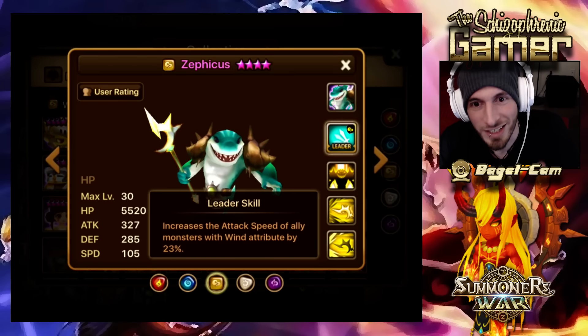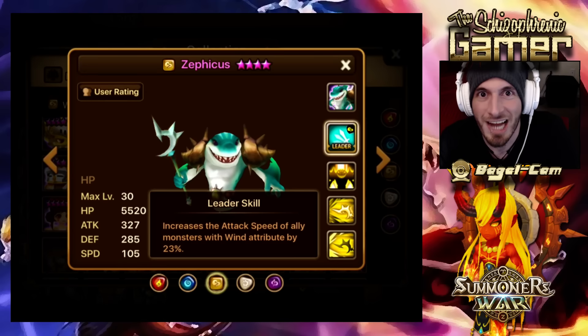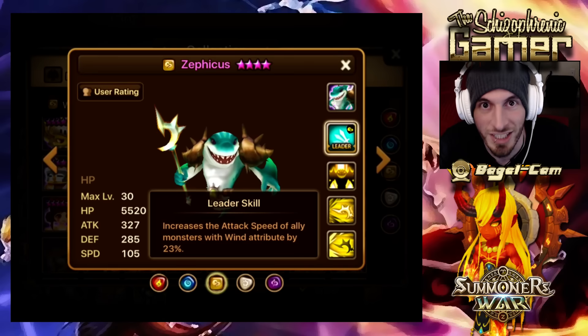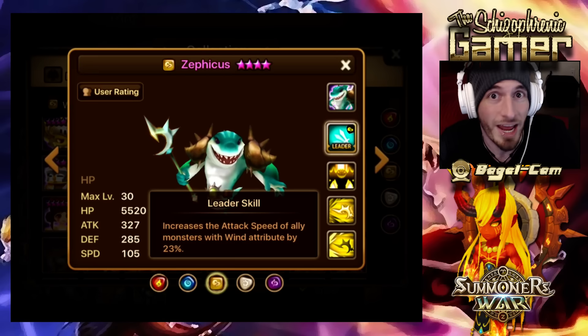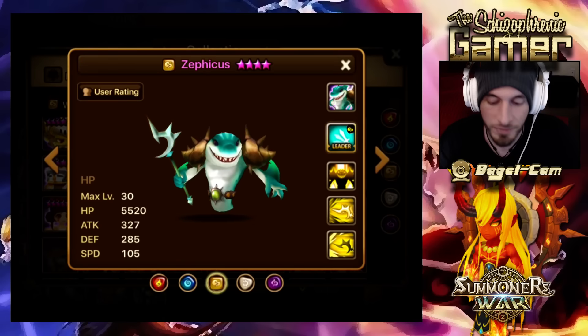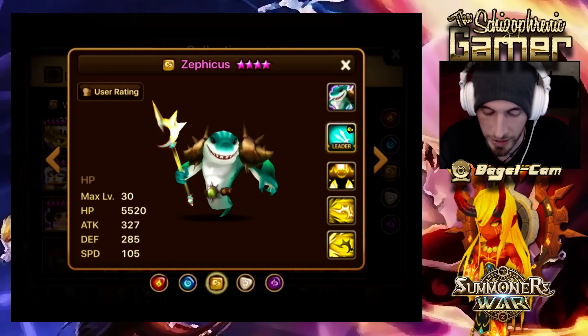This opens up Arena, Guild Battles, Raids, Dungeons, Scenario — the list goes on and on. This is everywhere. You could do this in TOA. This is a global 23% Leader skill. It's only Wind — if it was 23% everywhere, it would be OP for a 3-star monster. But I love the Speed Leader for all of these Charger Sharks. It's really nice.